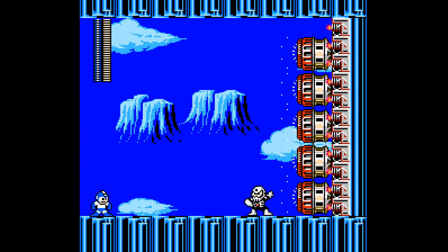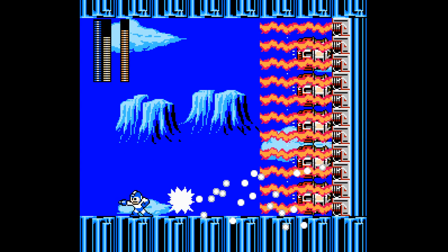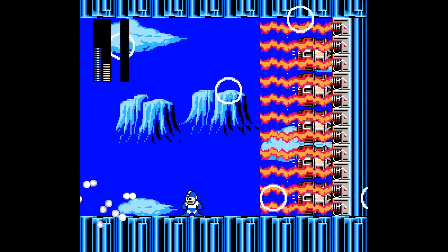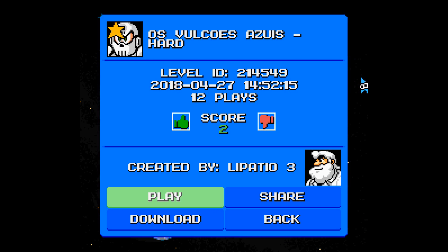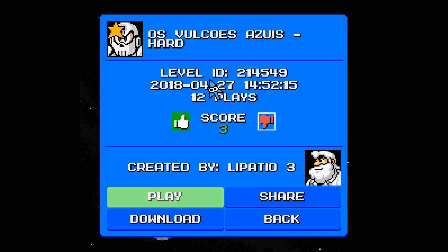Overall, this was a neat special weapons challenge level focusing on escaping from a volcano. Apparently the Perfect Freeze pierces right through Skullman's Skull Barrier. I'd give this stage about a 6.5 out of 10 — I'd only recommend it to average to above-average Mega Man Maker players. Some segments could get quite difficult. The challenge progression was a bit wonky: one section near the middle was the hardest part, more difficult than what happened near the end.